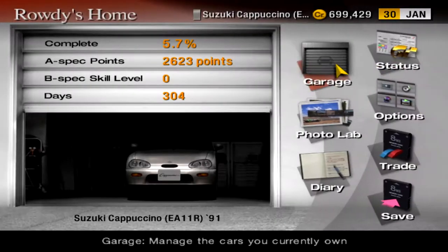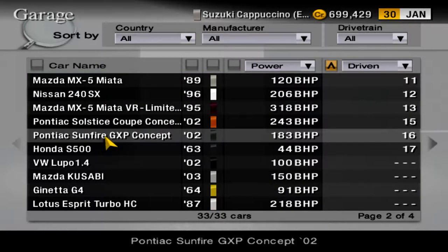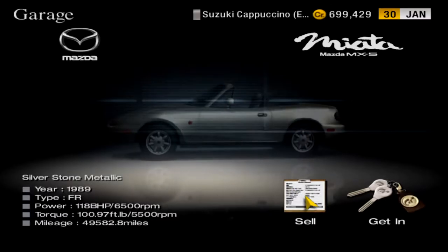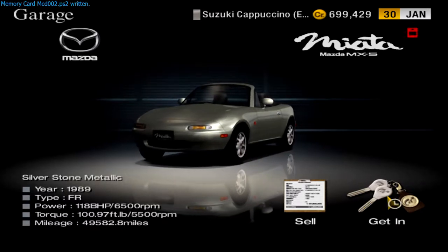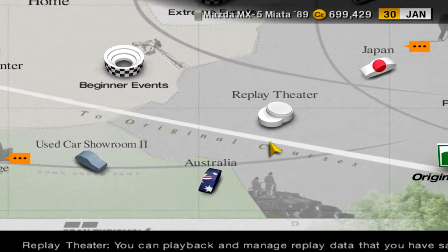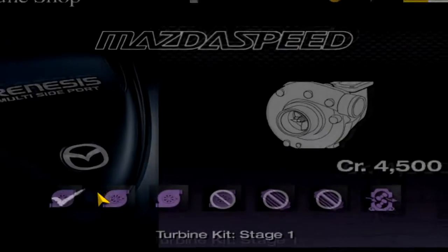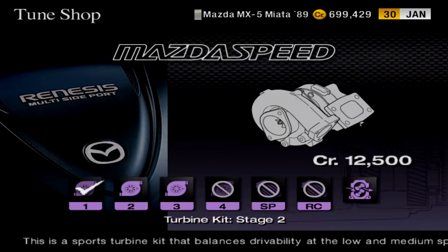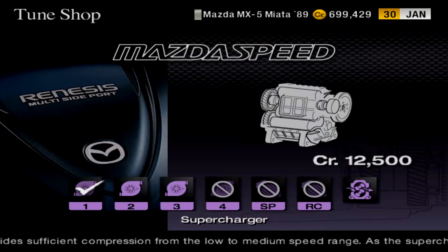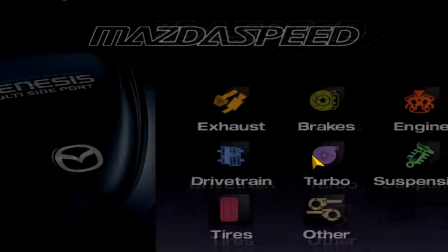Welcome back to Let's Play Gran Turismo 4 Part 14. We're going to do the Spider and Roadster event in this segment, and I'm getting back in my Miata. I was thinking about the other one, but it's probably going to have too few A-spec points because of all the weight reduction and irreversible changes I made to it. So this Miata will do for now, but I'll need some upgrading. I already have some parts — I think that brought it up to like 150 horsepower — and I'm going to buy the supercharger because fuck it. It'll probably be good enough.